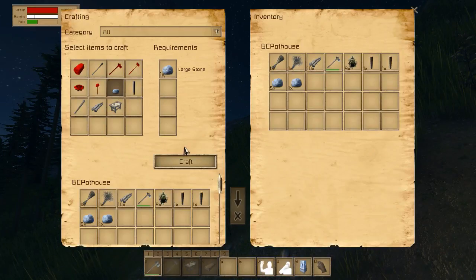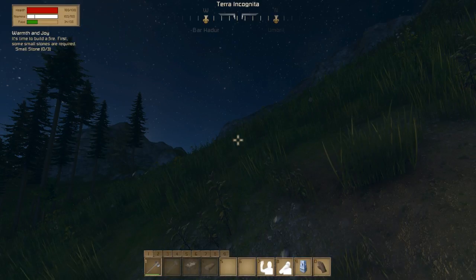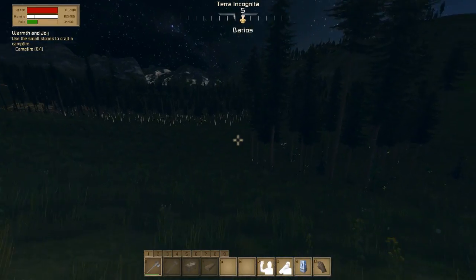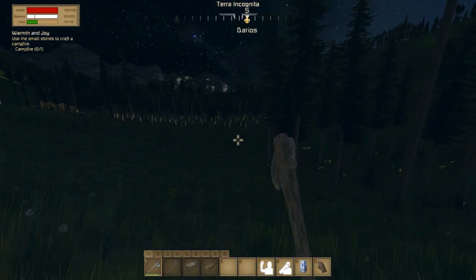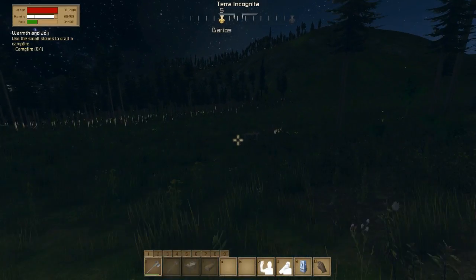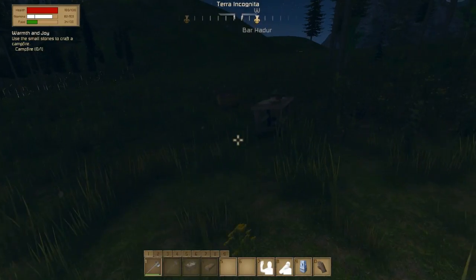I want to go to the inventory. Don't use the subsistence, because subsistence is that in the background. Okay, so now we've got to make a campfire. Oh, there's the weird light on these trees again. Early access — it's okay.